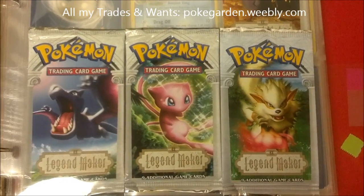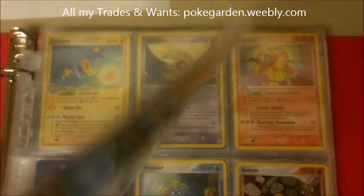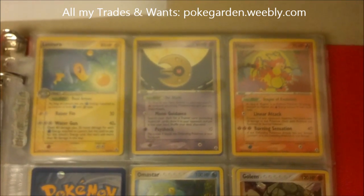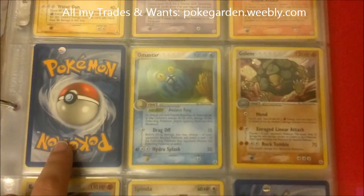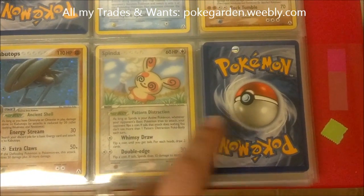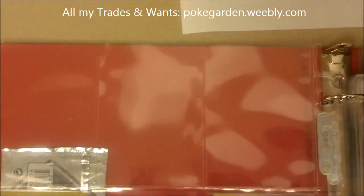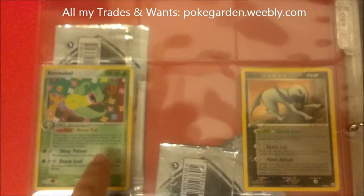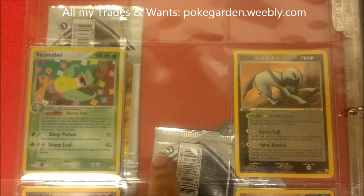So this is what my set for EX Legend Maker looks like. Here are the pack cards and I'm missing so many holos from this set — I didn't pull very many from the packs at all. I think there was only three that I pulled that I needed and two extras. So this would be Aerodactyl, Aggron, Cradily, Delcatty, Gengar, Golem, Kabutops, Machamp, Lapras holo, Machamp holo, Mew, Munch, Shiftry, this really cool Victory Bell holo — I like that one a lot — and then Wailord.